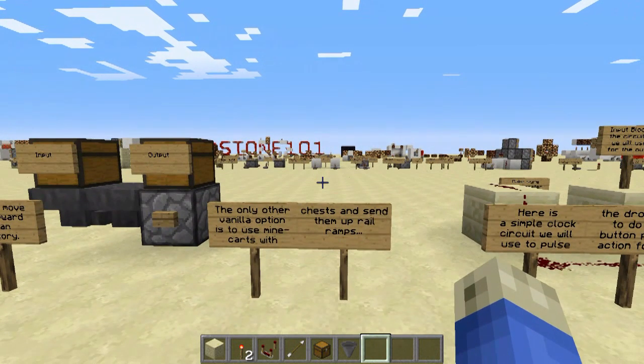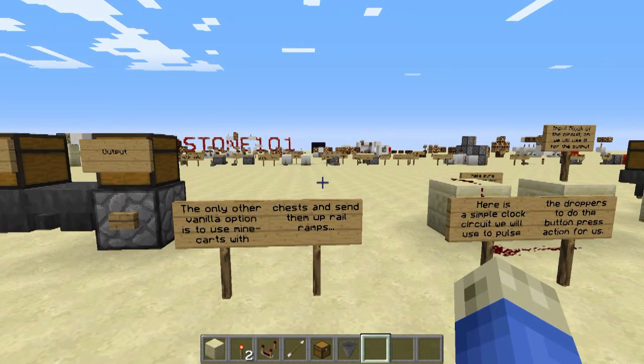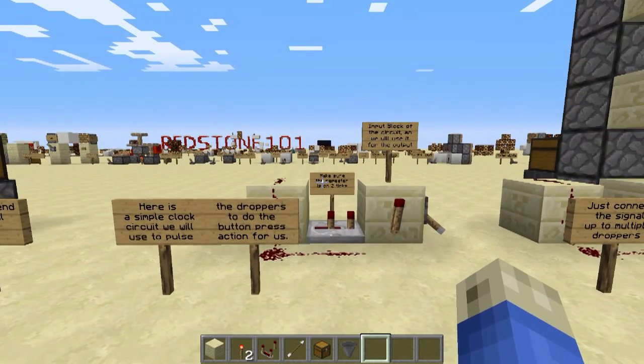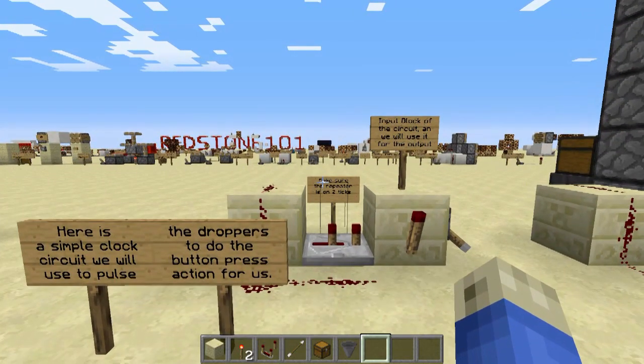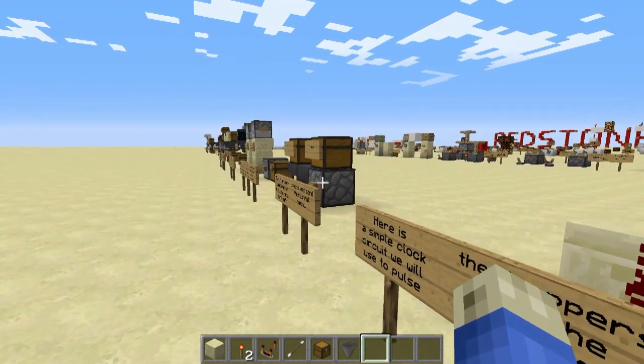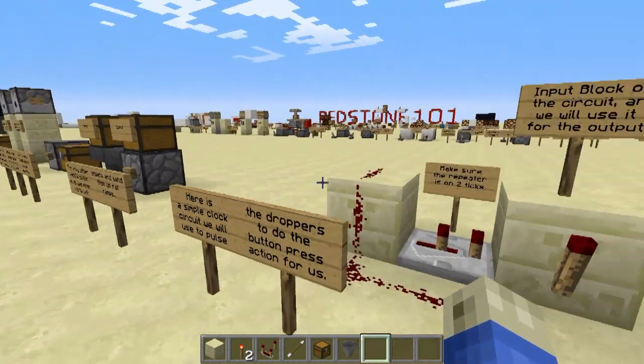The only other vanilla option to move items upwards is to use minecarts and send them up rail ramps, which is not so awesome. What we'll do is make a simple clock to control the pulsing of the redstone signal to the hopper to move items upwards.